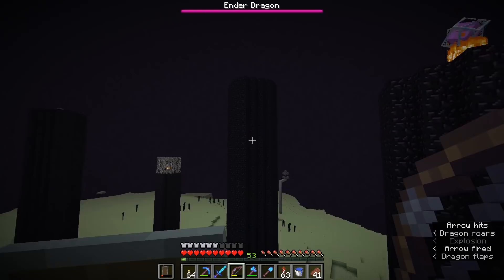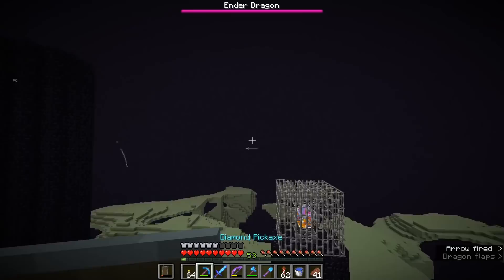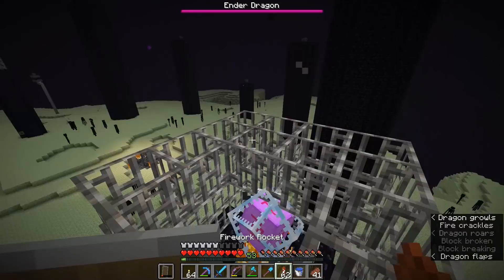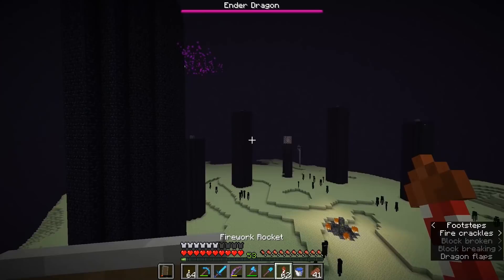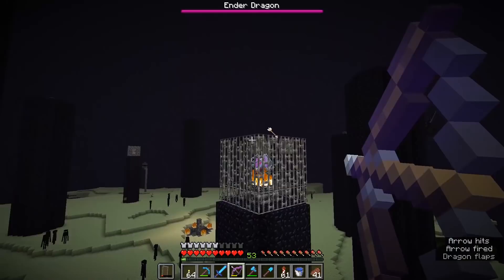You just got to be careful not to be too close to the end crystals when you do this, because they are still incredibly volatile and can explode you. It can actually be a fun challenge to try and do this entire fight without touching the ground once you've got elytra — it's worth a try. I'm going to land on top of this cage and be a little bit careful that the dragon isn't going to shoot a fireball at me, because we need to take out these iron bars without touching the crystal.